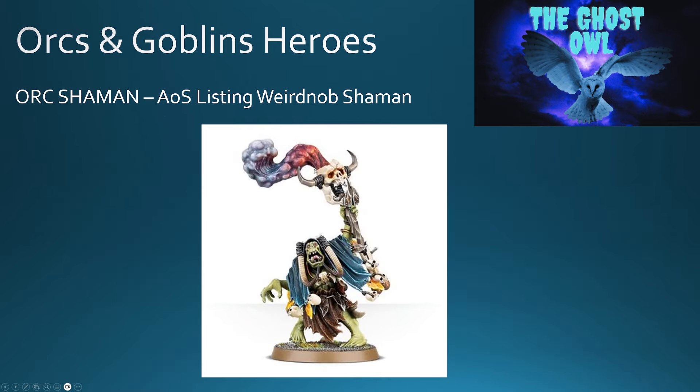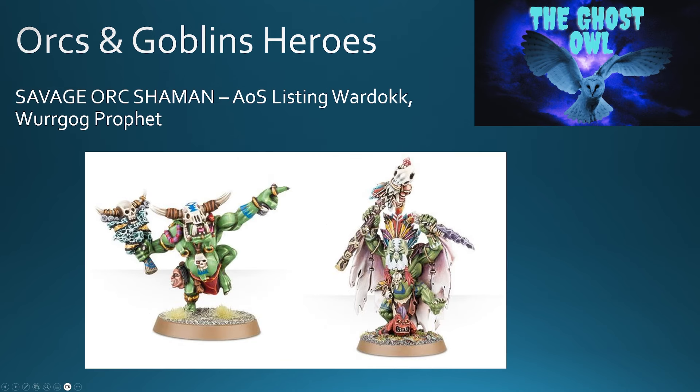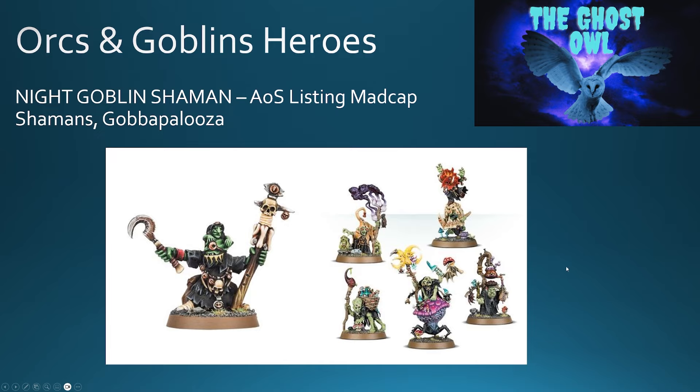For the Orc Shaman, you've got the Weird Knob Shaman again — we had him as the Great Shaman before but he could just be a basic Orc Shaman as well. It would be unusual to have both a Great Shaman and a normal Shaman of the same type; you'd probably be looking at Goblin Shamans and so on. For the Savage Orc Shaman, you've got the War Dok and the Word Gog Prophet — the Word Gog Prophet with more detail on him could quite nicely be the Great Shaman, with the War Dok as the basic Savage Orc Shaman, clearly defining the two.